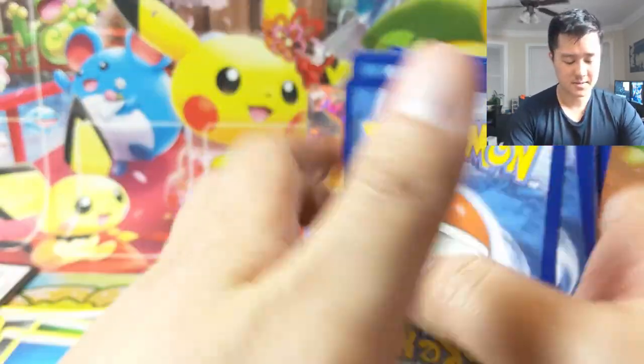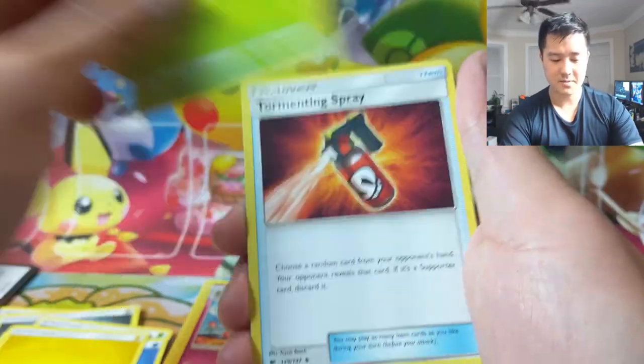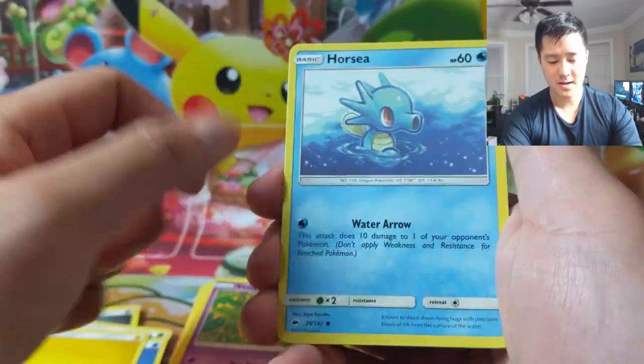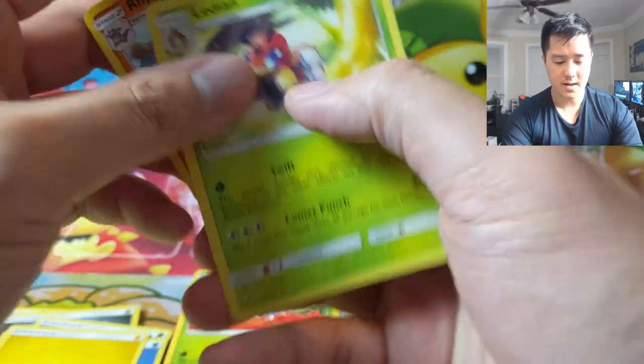Two packs remaining of these terribly printed Burning Shadows packs. Sim Sage, Tormenting Spray, Sneasel, Venipede, Horsea, Cutiefly, Ledyba, Rhyperior, and a Ledyan.